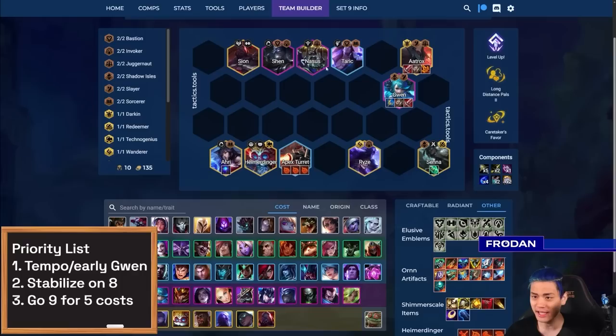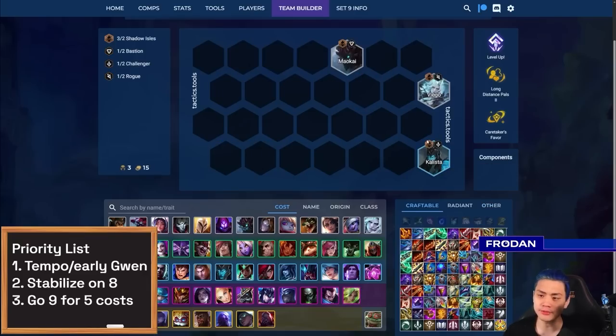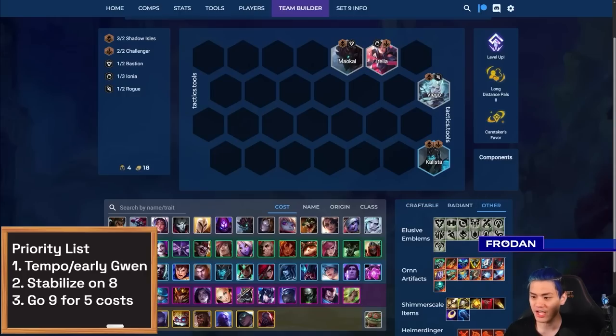Most importantly, do not let Gwen die and keep her close to Aatrox so she gets that HP and Omnivamp boost. In rare instances you might be able to frontline Gwen, but for the most part always keep her in the second row. In terms of building up to this spot, a lot of times it's through an early Kalista drop or having a plus-one Shadow Isles to get things like four Shadow Isles very quickly. Let's say you're playing Irelia for more frontline and you hit the Shadow Isle Emblem — all of a sudden you have four Shadow Isles, which is a really strong way to build up all the way to hit Gwen.